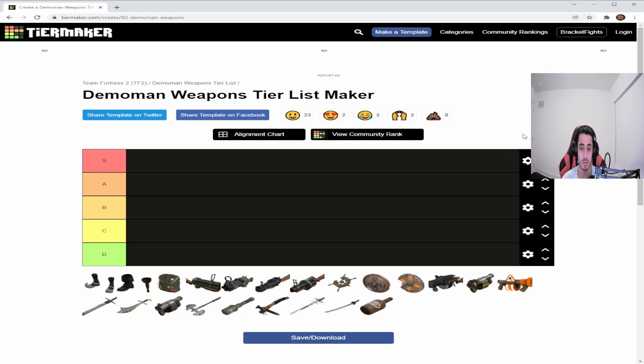Hello everybody, Michael SpecGamer here. Today I'll be doing the last TF2 weapon tier list, and this is for the Demoman. The reason I did Demoman last is because I actually enjoy playing him more than most classes, but he is one of the hardest for me to use. The tiers are the same as usual — S is the best of the best, D is avoid, and B is just average.